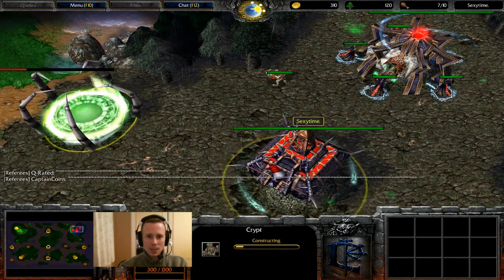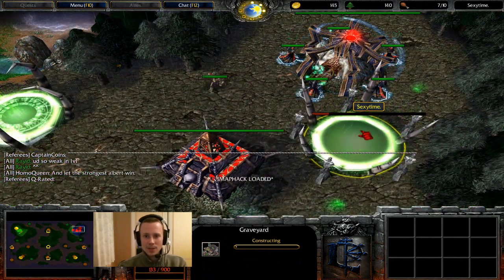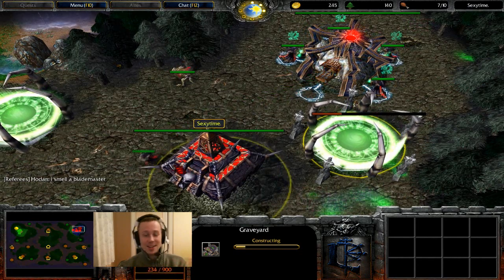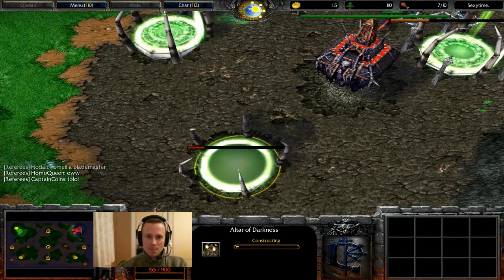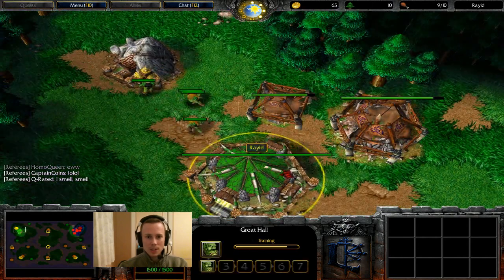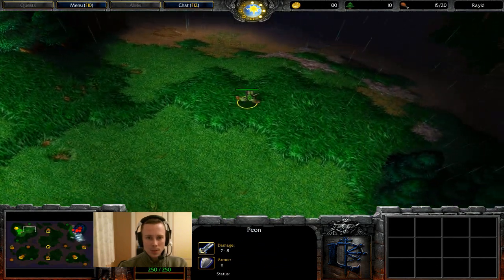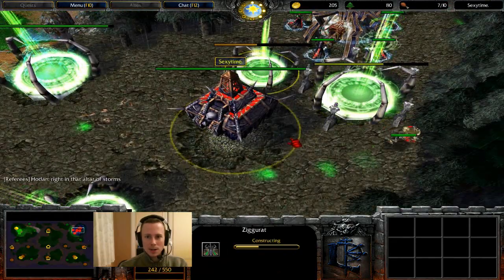We can see Sexy Time is the Undead player here with the Crypt out front — a cocky Crypt if ever I saw one. There's a Graveyard too, so I'm thinking maybe he might go Fiends. Inside Raid's base we've got a Barracks coming up, so I'm assuming a Grunt or two. Peon coming out to scout. The hero is going to be Blademaster. A Tome of Relics being built for Sexy Time, and then a Death Knight and Fiends coming out.